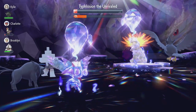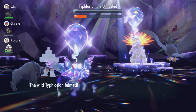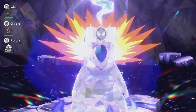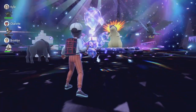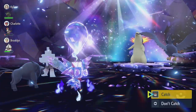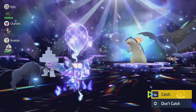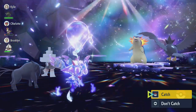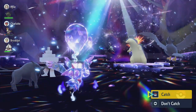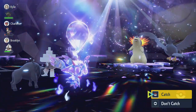Last Shadow Ball — we take down the Typhlosion. GG, well played! This is more or less how I'd recommend taking down this seven-star Typhlosion with just your Flutter Mane, which can be found in Area Zero. You can train it with Calcium and HP Up, or just battle other Pokémon to boost your stats the old-fashioned way.